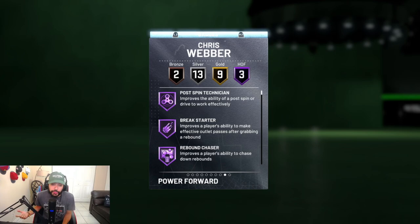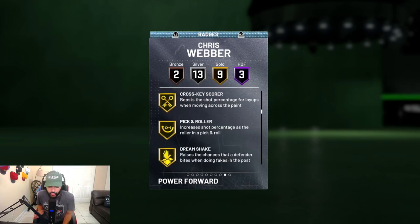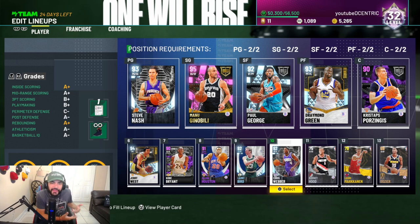The card comes with three Hall of Fame badges: Post Spin Technician, Break Starter, Rebound Chaser. Nine gold badges, 13 silver badges, two bronze badges — and you can obviously add more badges yourself, so that's always a plus. I don't want to talk too much, just enjoy the gameplay. I'm still kind of trying to figure out how I'm gonna use this card — if I'm gonna bring him off the bench. I don't really like him at the five because he's 6'9", but he could take advantage of being at the five because of the speed. He's definitely in the lineup either at the four or the five.